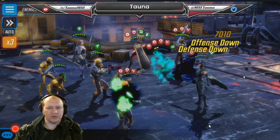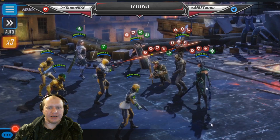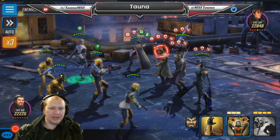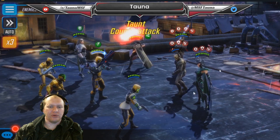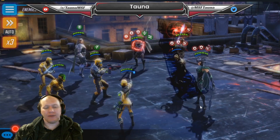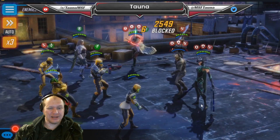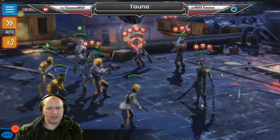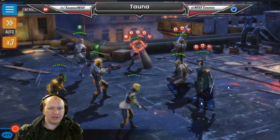Thor is gone - we don't have to worry about him unstunning. Start focusing down everyone else. Kill Loki so they stop being able to go into stealth. In arena, the Asgardians also don't have all their war boosts - Hela isn't generating more Sifs or anything like that. We lose our war boosts but they lose theirs, and theirs are much better than ours. Importantly, we're not dependent on our war boosts. Sif is almost dead - finish her off.